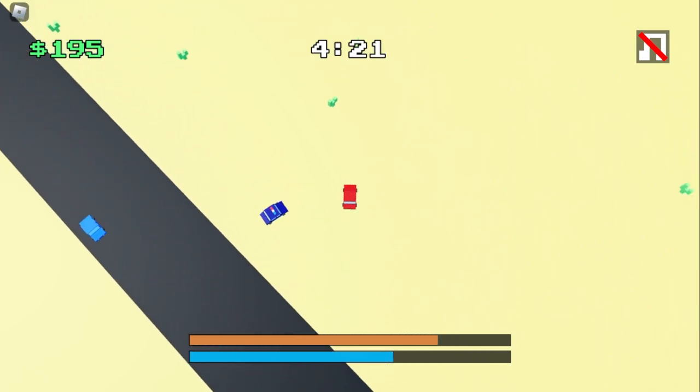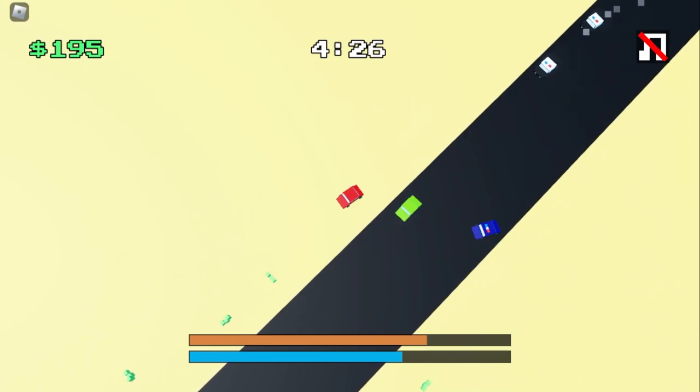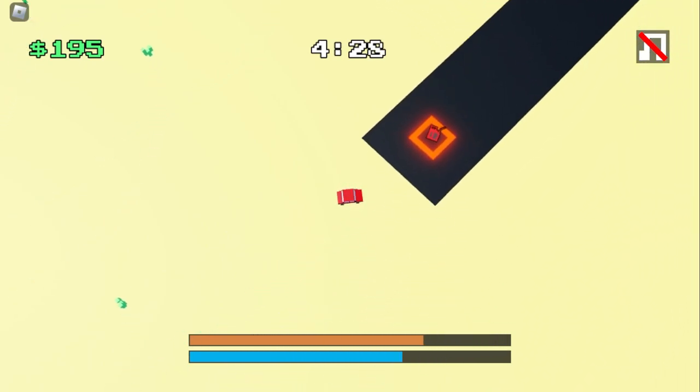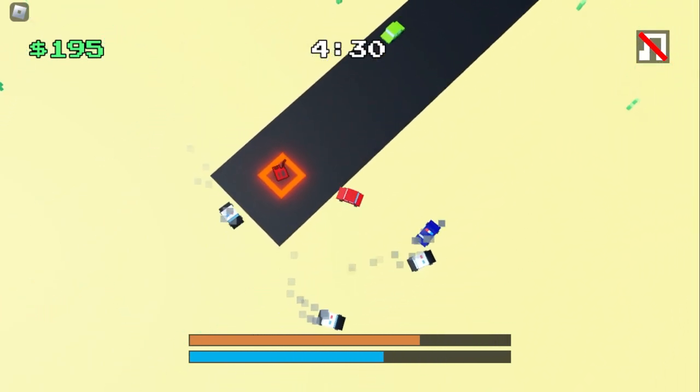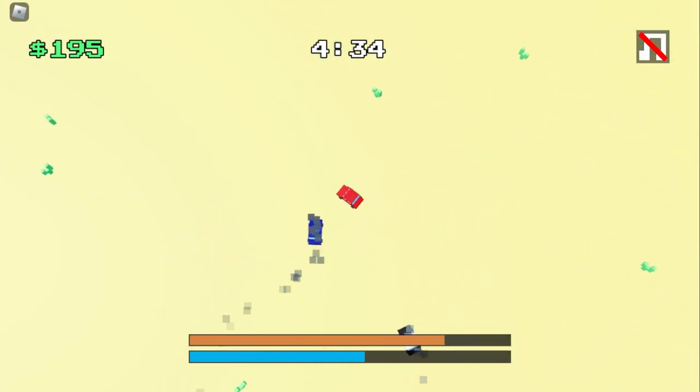Now you see we have these blue officers, and they actually have a completely different tracking algorithm that tries to predict your future position and target you there. So they're a lot more effective than the first tier of police officers, which just simply follow your current position.